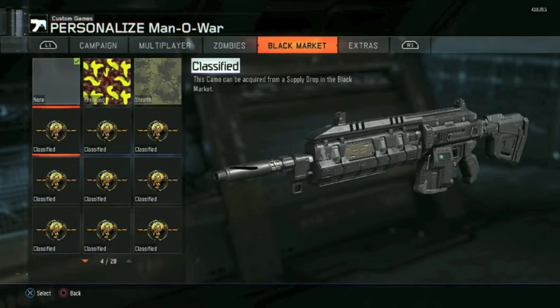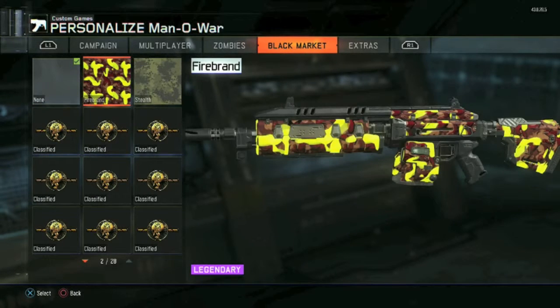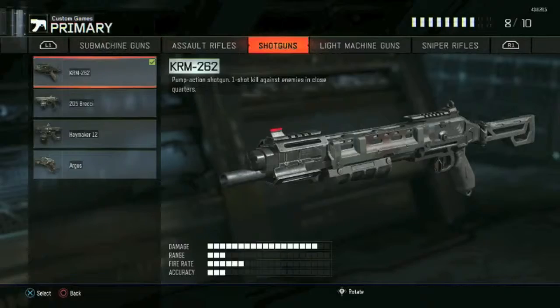Alright, we got something for the Man of War - we got Firebrand. It's so bright, it looks like pieces of bacon jumbled with like mustard. That's what I think of when I see this camo. I think this shouldn't be a legendary, it should be like a rare.